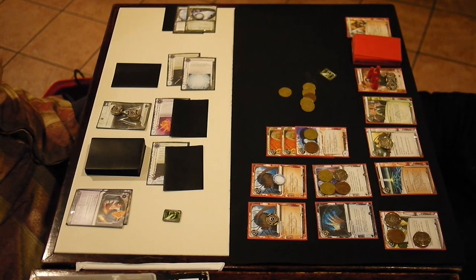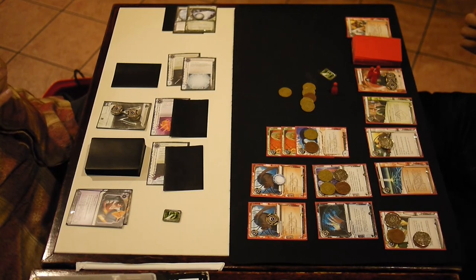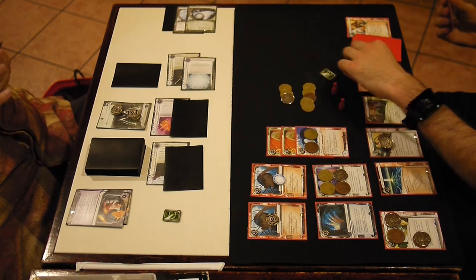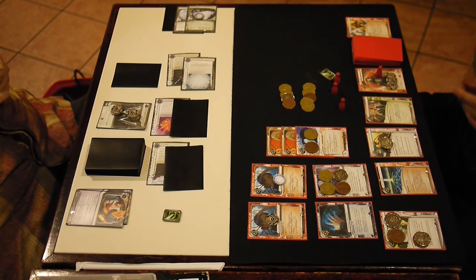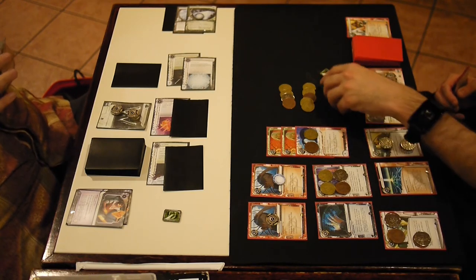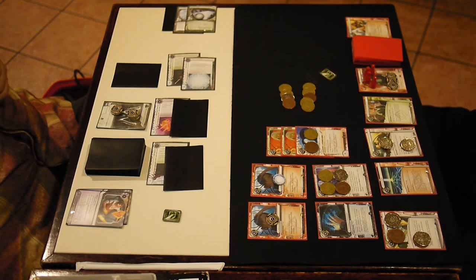Do I have Surge? If I have one I would definitely play it and run the remote. A Data Sucker could also help — if I played it, I could run Archives and then run the remote. So here I go — I'm basically using Pro Contacts to try to find a Surge so I can get into that remote. I've only got one click left, so if I had a Surge I'd have to use that one to play it and I wouldn't have a click left to run. So I use my last click to put money on Katie Jones, keep the economy rolling since all the Liberated Accounts are gone right now.